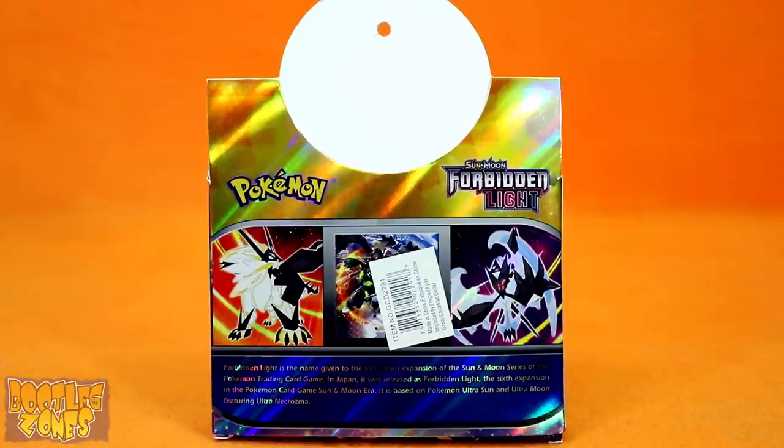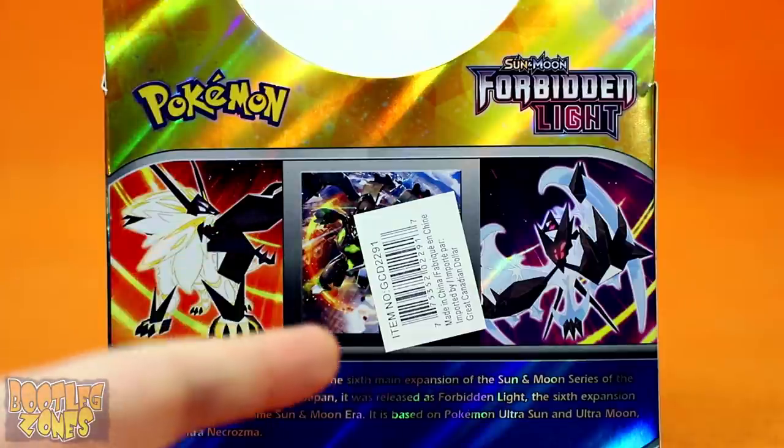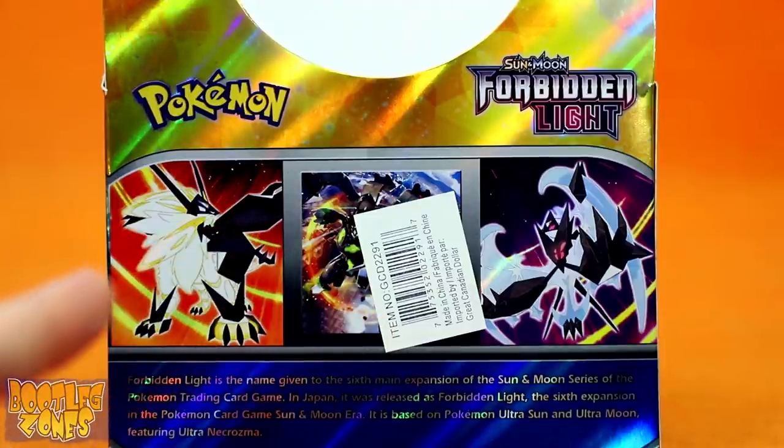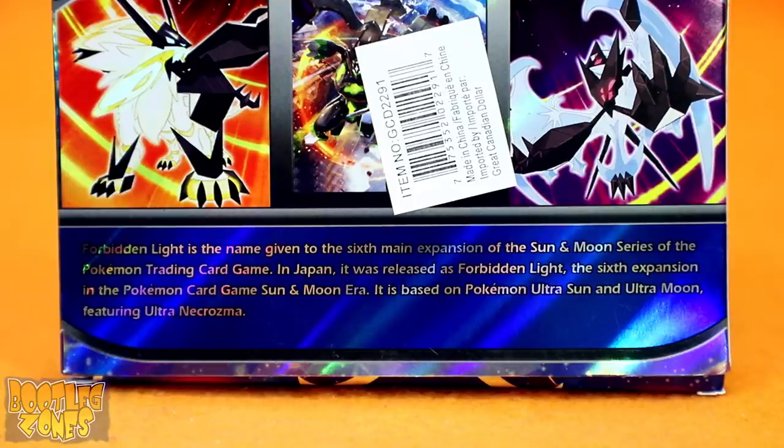The back of the box might not immediately tip you off, but when you look for any copyright info, you'll see that it's missing. The barcode sticker is kind of hastily slapped on in between the pictures of Ultra Solgaleo and Ultra Lunala. The blurb about the Forbidden Light card game on the back is also ultra basic, and was probably just taken from a wiki or something.